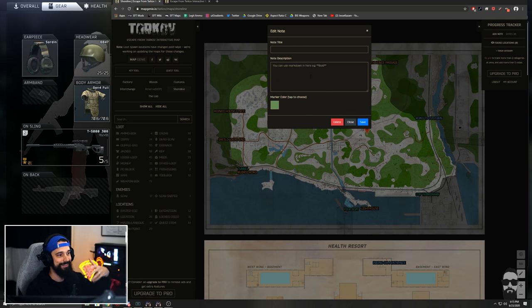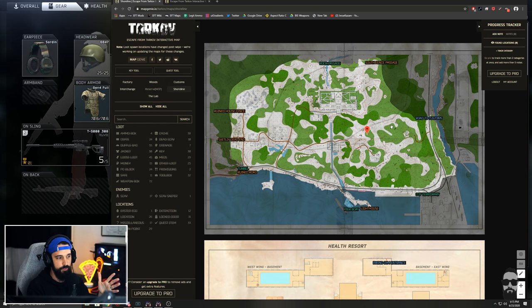You can take notes as well — drop a pin and take a note about something. You can create an account, sign in, and have your notes saved, like 'I found this here.' If you're learning the game and want to note something specific that isn't already on the map, you can do that. There's a pro version where you can share those notes with friends.